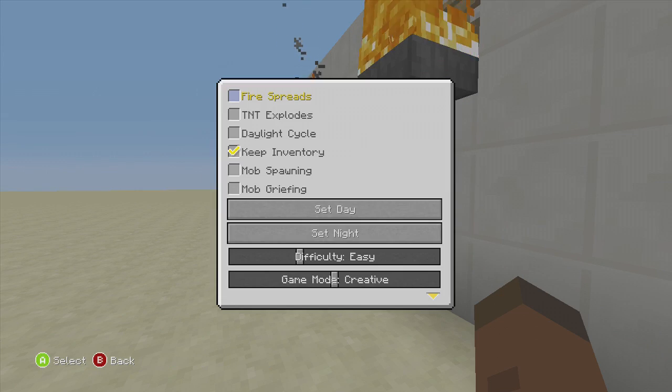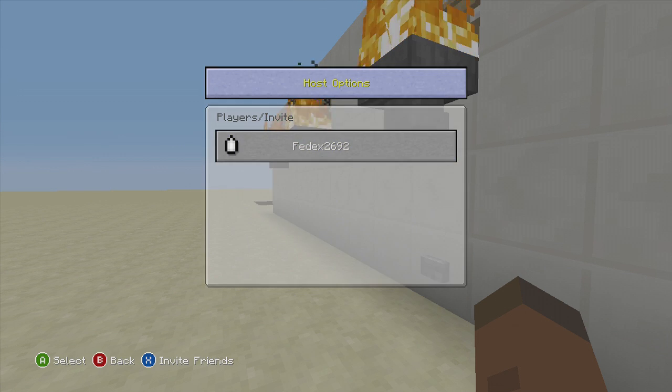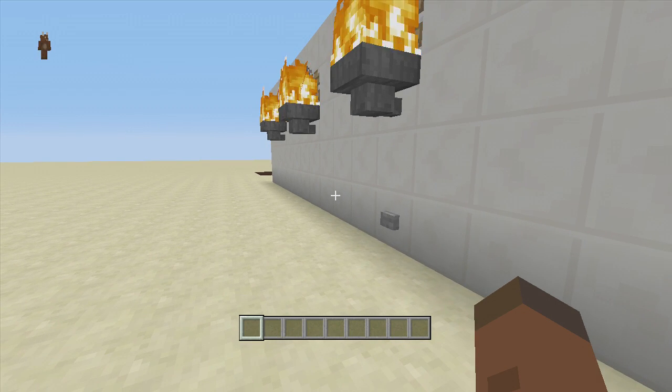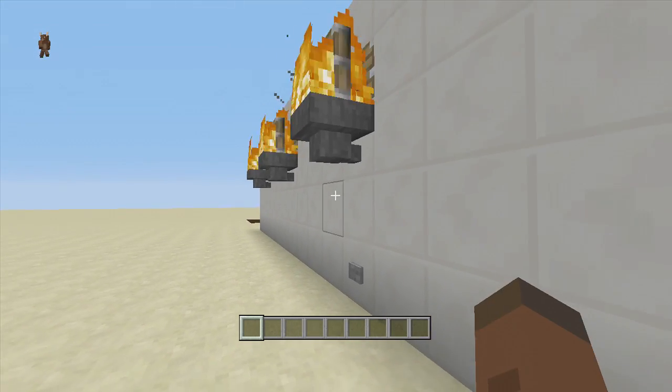This will only work with fire spread off. If you don't know how to turn off your fire spread, press select, go to host options, and turn off your fire spread. If you don't have host options, you'll need to exit your game, go into your options, and set host privileges on.